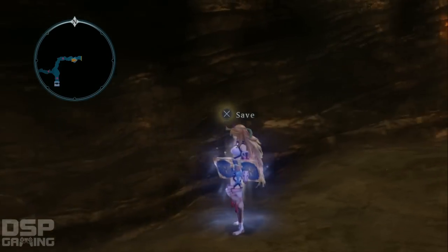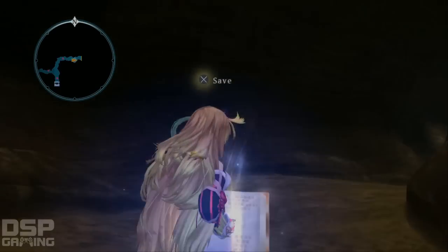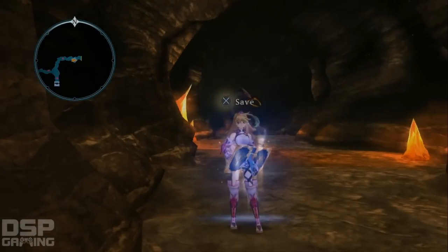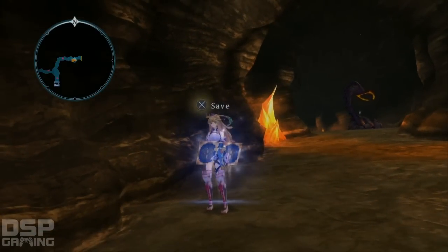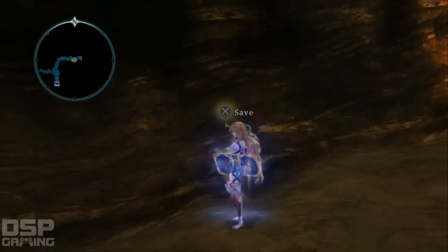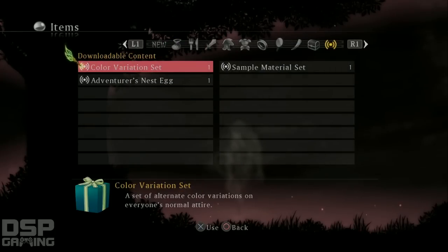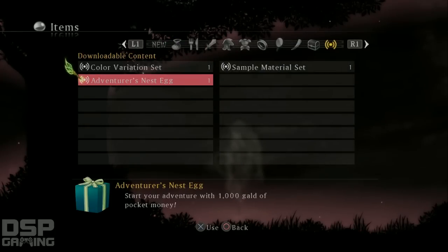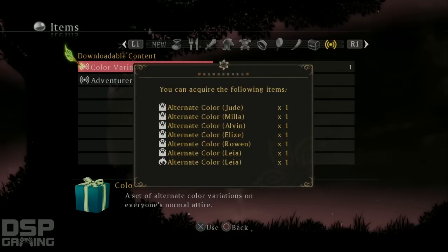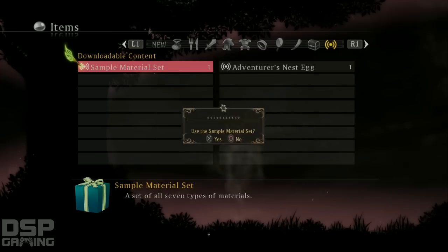During a break I downloaded the DLC costumes I got for the limited edition of the game, but also there were a bunch of free DLCs on PSN that I wasn't even aware of. So we're gonna take a look at them right now. There's a free color variation set, free gold, and free materials. Look at this alternate color for everybody - how cool is that!